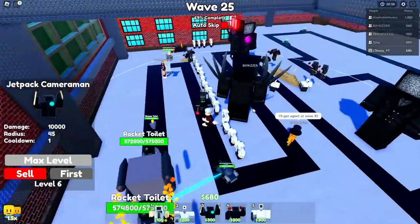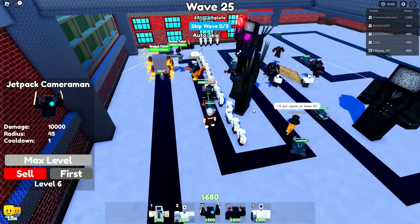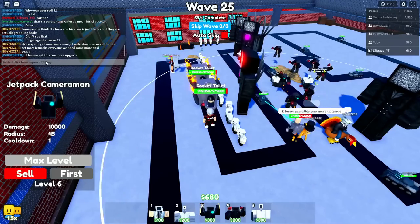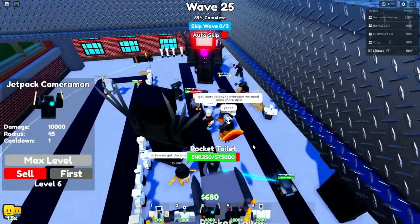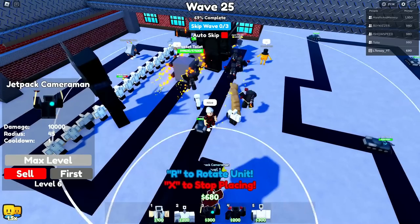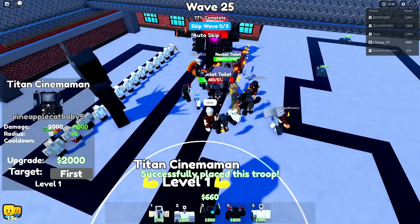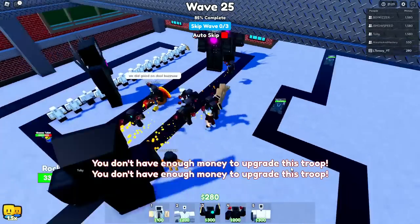1, 2, 3, 4, 5, 6, 7 tanks! So 7 times 30,000 - that's almost 200k DPS every second. Obviously only single target kind of sucks, but hey, it's okay. I'll get agent at wave 45 - nice, the agent's going to be cool. Agent's really good to have on your team. We need more DPS though - absolutely, these rocket toilets are sneaking up on us. We got another jetpack guy down - that rocket toilet is going to die, don't worry.